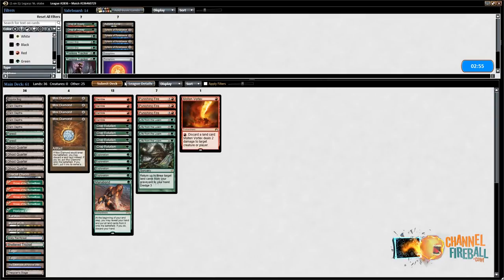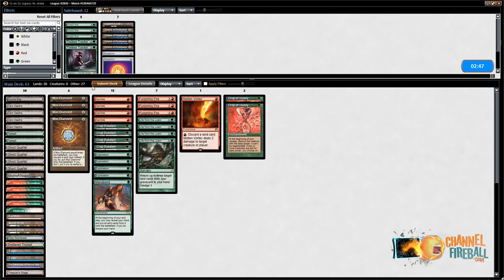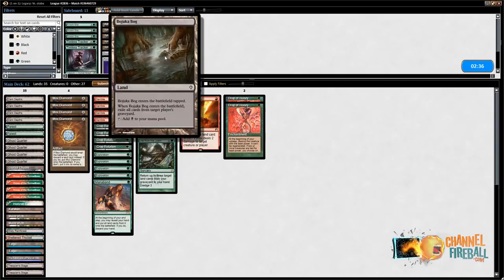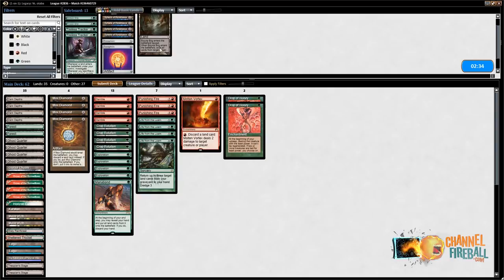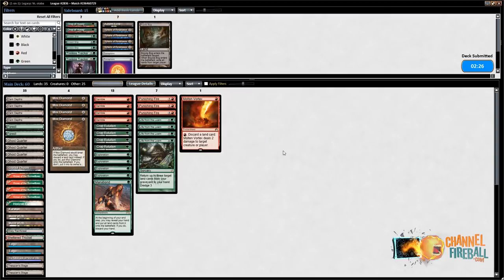Against that deck I'd be inclined to bring in Drop of Honey, but I don't really know what's going on. Molten Vortex is an option. Tireless Tracker is also an option if they're playing some kind of blue control-ish deck. Bojuka Bog is pretty bad — you can also side out some of the lands that are more for their effect. I don't even know if I want Drop of Honey. Honestly I'm just gonna put a Molten Vortex in for now and maybe bring in some Tireless Trackers or Krosan Grips depending on what kind of disruption my opponent seems to have.